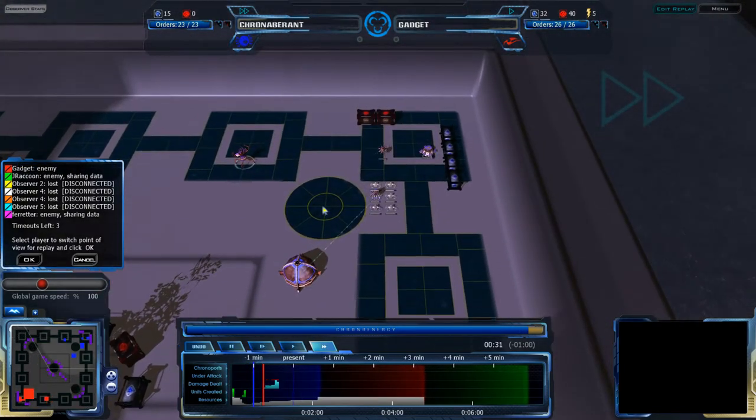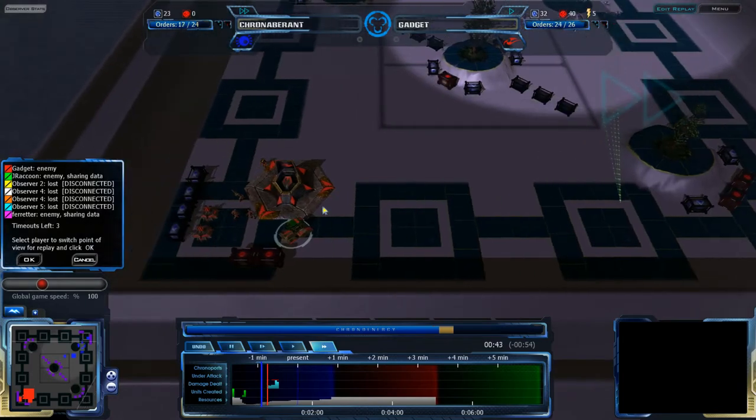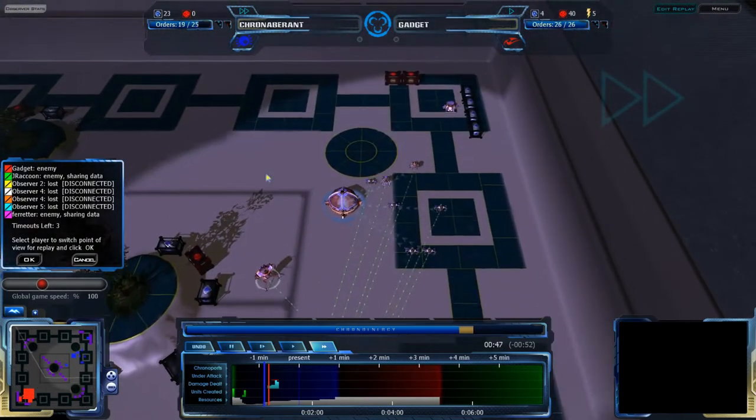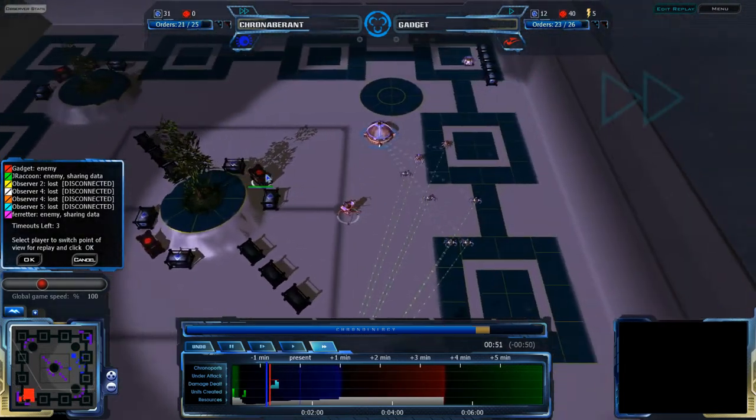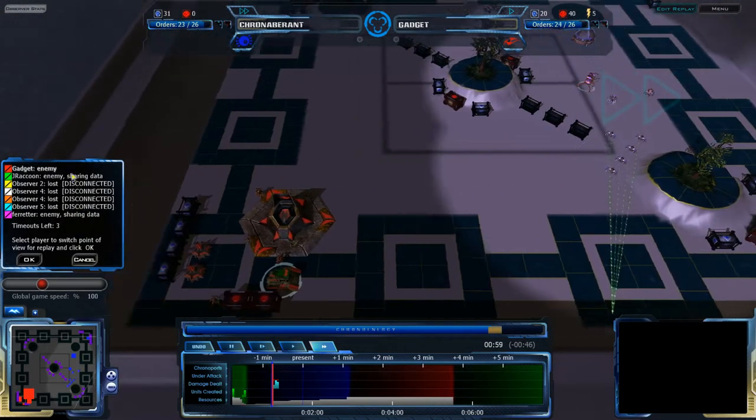Cryamaran is going forward with an all-in attack: five Octos, Sepi, Faro — probably will start building more units near Gadget's base. Cryamaran basically just has the one LCRP that he started with. That's all he's using, otherwise going for an all-in attack.